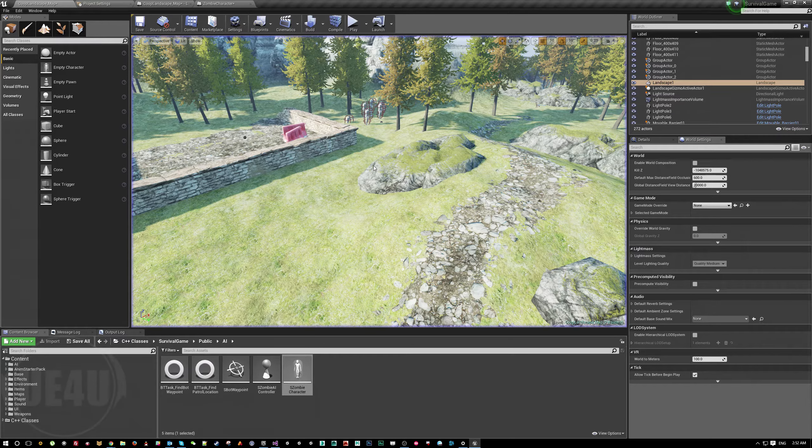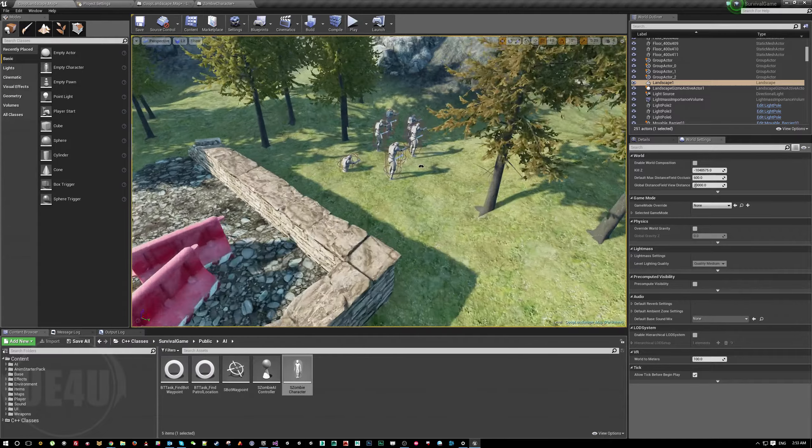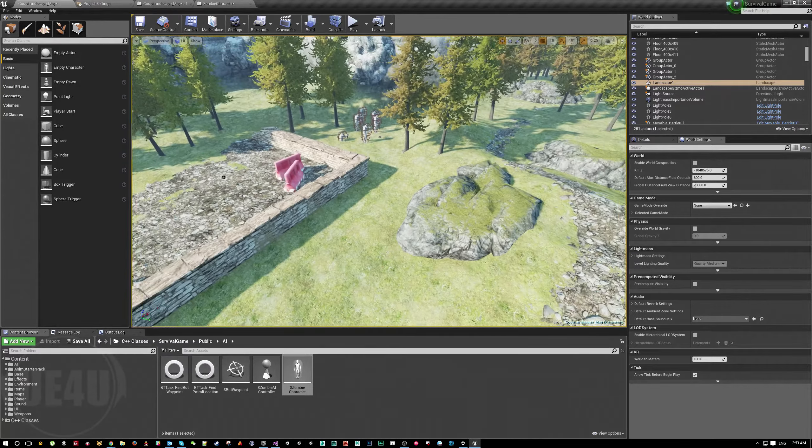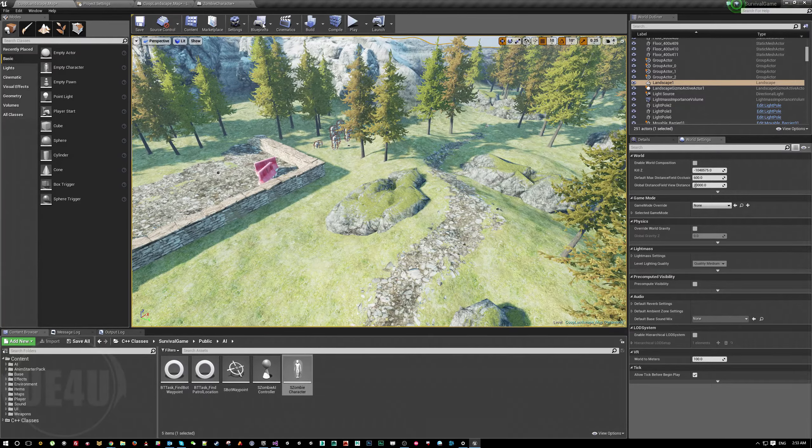The next step is to count enemies. I know we have six enemies, but because enemies keep spawning I don't want to get into that spawning logic — I'll just work based on the six enemies. You can store the number of enemies in the game mode, the level blueprint, or on the player — it depends on how the game works. I think the game mode is the most safe place for now.